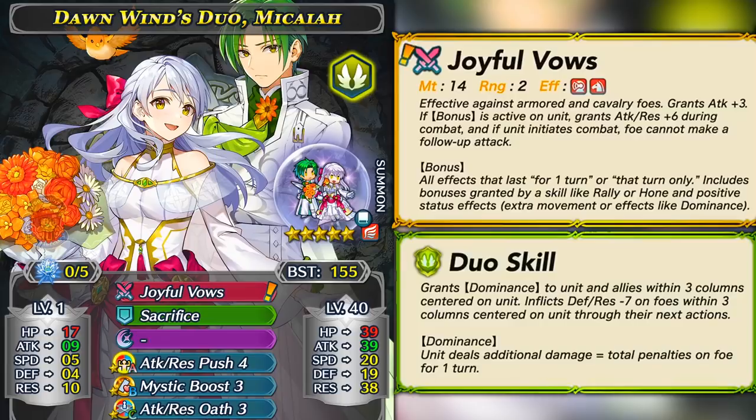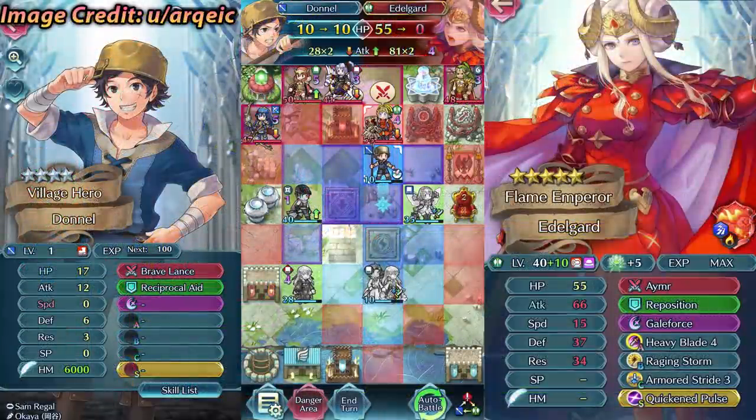Allies in that column gain the Dominance status effect and foes in that column receive a minus 7 defense and resistance debuff. Dominance basically lets the unit deal additional damage based on the total penalties on the foe for one turn. This is actually not a Broadleaf Fan effect — the wording is completely different. It's even better than Broadleaf because this gives you true damage. So just with her duo skill's debuff, you get 14 true damage, and if the foe has minus 7 to all their stats, you get 28 true damage.